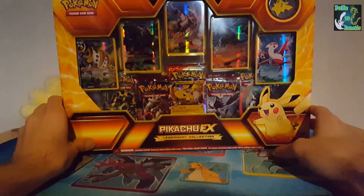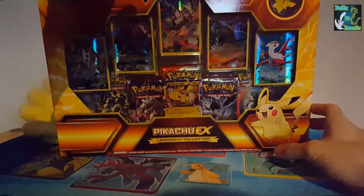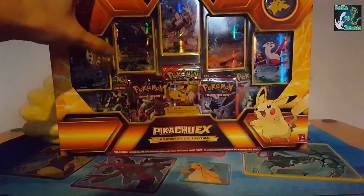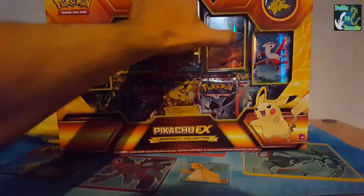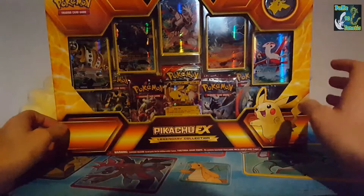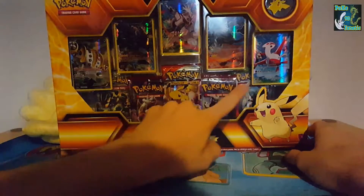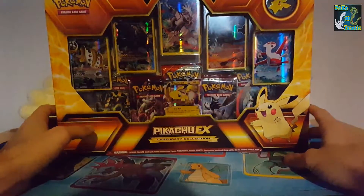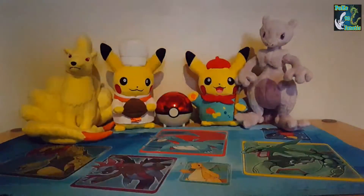Here is the Pikachu one, which is also just as cool — a lot of glare, let me hold it down a bit. This one we have the Regigigas, Xerneas, Palkia, Black Kyurem and Latios, and a Pikachu pin badge and the Pikachu promo with the booster packs behind them. I'll get this open and show you the contents in greater detail.